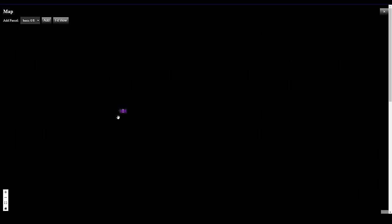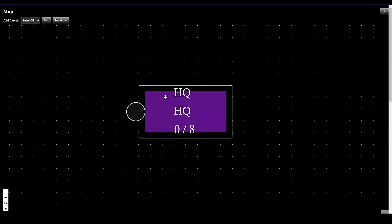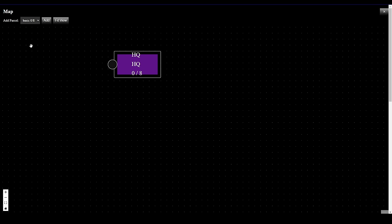There's our map — this is our Parcel, which I think of as a factory site. The 0 of 8 is how many connections we have hooked up to this parcel — inputs and outputs. We can add new sites. Right now the only factory site we can create is a basic one, which has limited connections in and out.